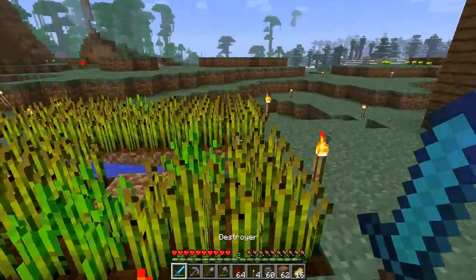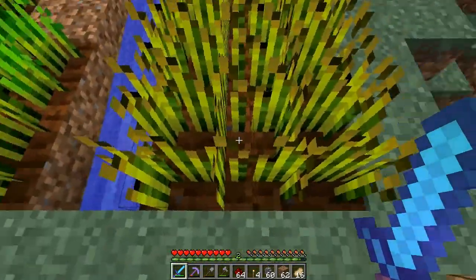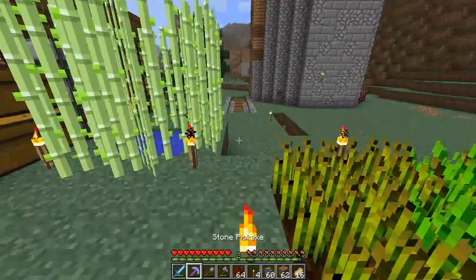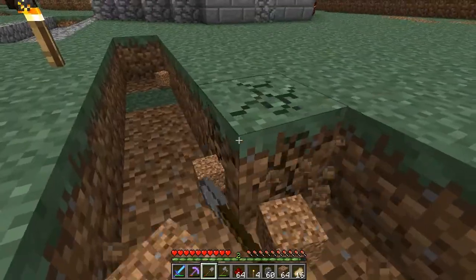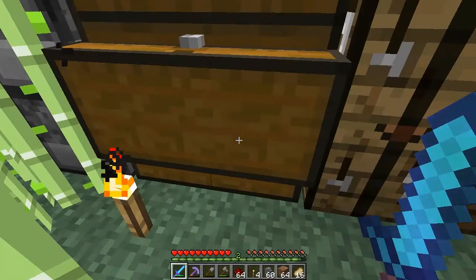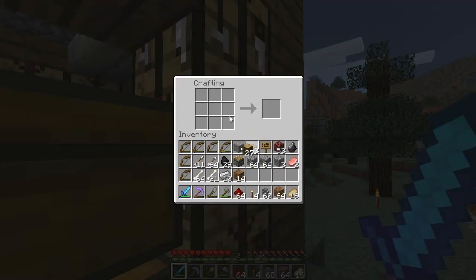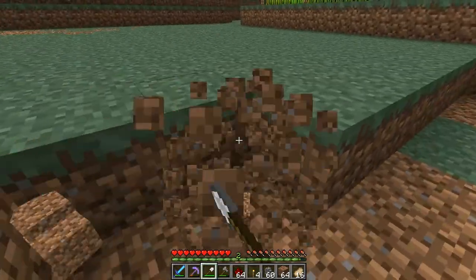Wheat, for example — it takes three pieces, so one, two, three will make one bread, which will fill not a whole lot of hunger. So I want to go and make a farm. I don't want to be taking forever just digging out dirt. I want to get some farms set up, some food resources and supplies going, basically just to speed things up.